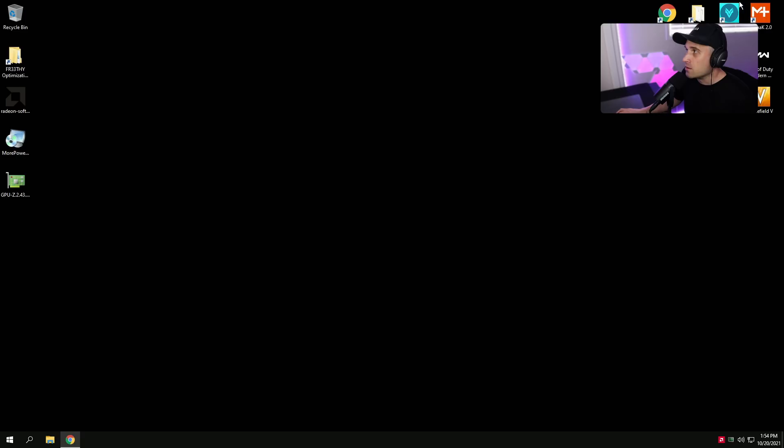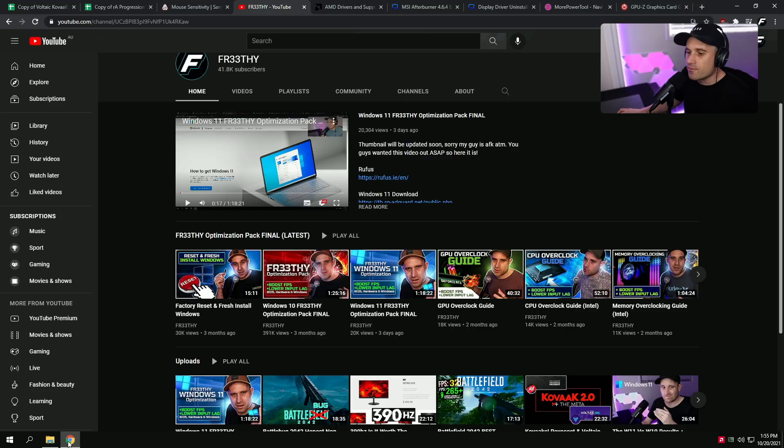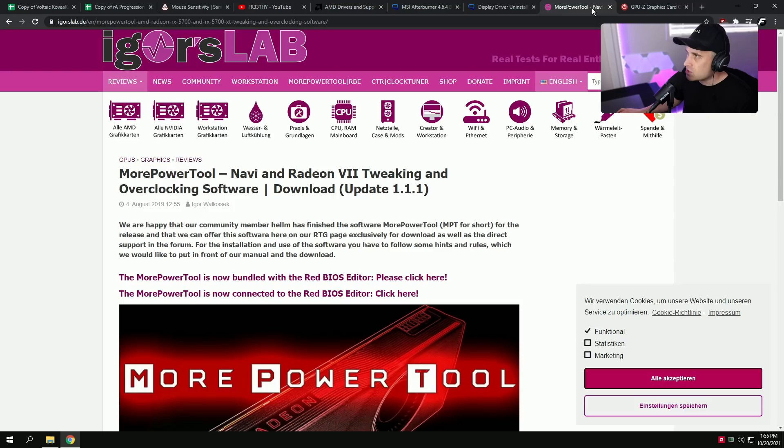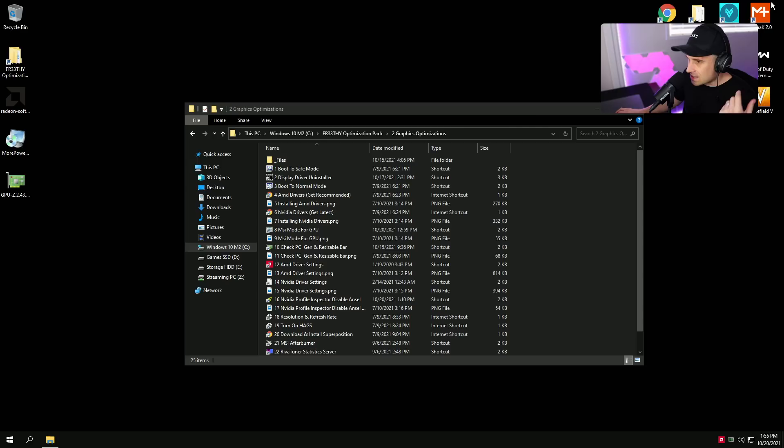If you've followed my optimization pack, you'll have most of the files you need — the C drive optimization pack and graphics optimizations. What we're going to need is: the latest AMD driver, MSI Afterburner, Display Driver Uninstaller, More Power Tools — which lets us modify BIOS settings through the registry without touching the card itself — and GPU-Z.